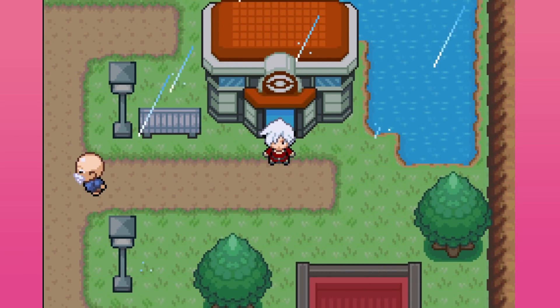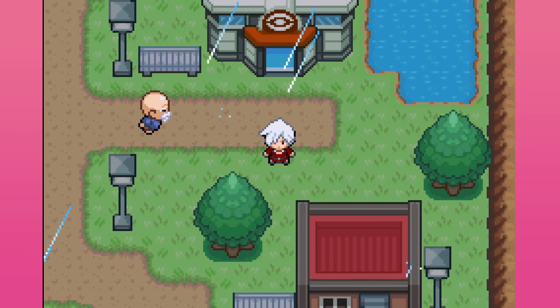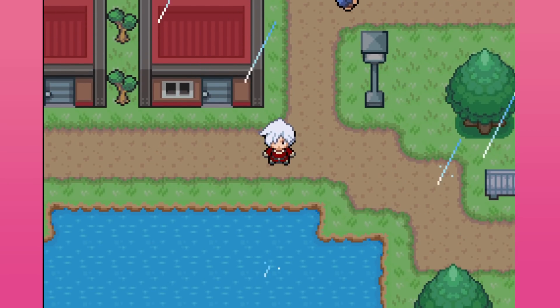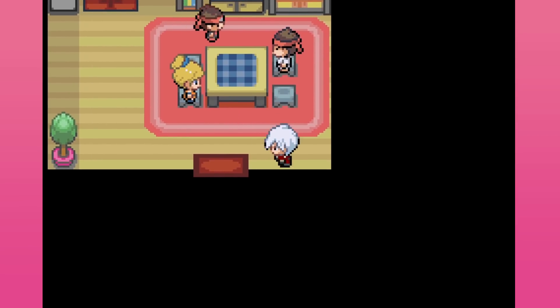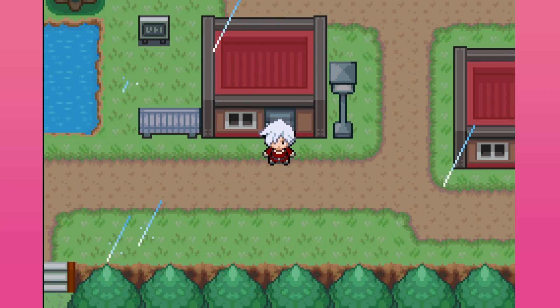Welcome back heroes to some more Pokémon Unbound. Last episode we got the 4th gym badge and it was pretty difficult because it was inverse battles, and I absolutely hate inverse battles so much. We managed to do it which was great. Also off screen I ran back to the tablet we saw with the Mega Revolution symbol hoping we could get Mega Revolution because we got Strength last episode, but nothing happened so that was a completely wasted journey.